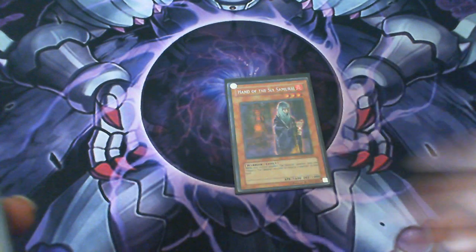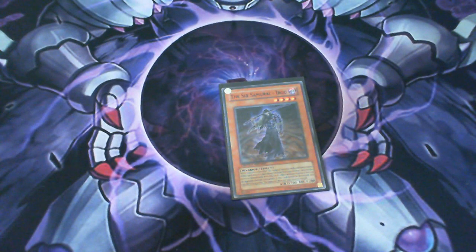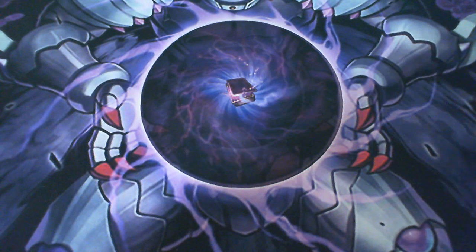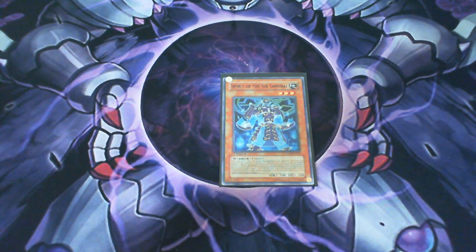Every time I get a Smoke Signal I search Kagemusha out — this card is really good. One Hand of the Six Samurai to destroy monsters, still got to play that. One Iru — it's really good for face-down Ryko, Spies, and that face-down Fossil Dyna which kills Shien's monsters. This card is fantastic.